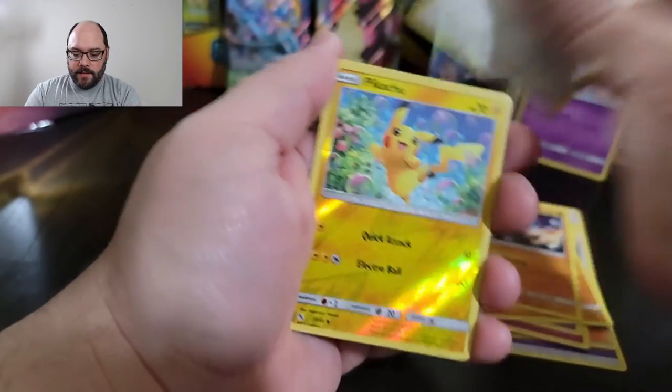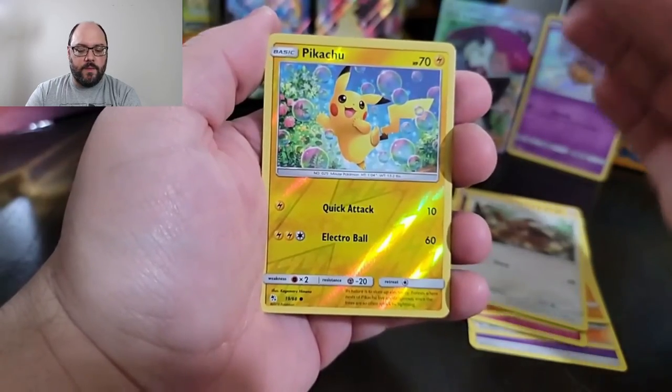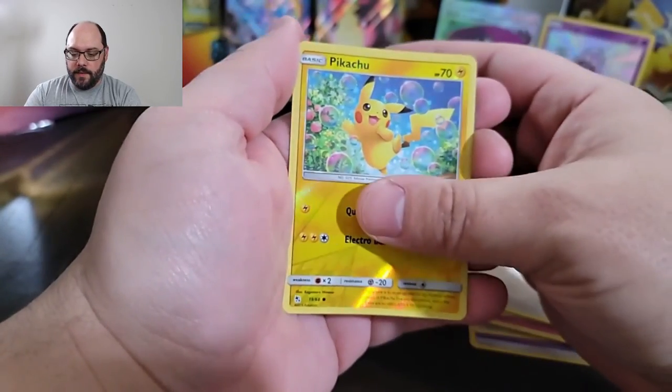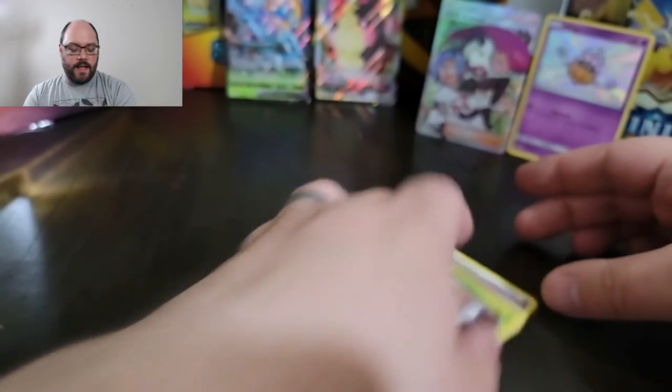Last pack Hidden Fates: Pikachu reverse — I'll take that, it's not a shiny but it is super cute. And then a Butterfree. So nothing too crazy at the end of that.